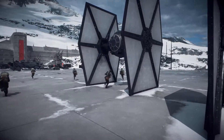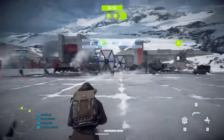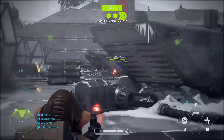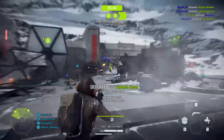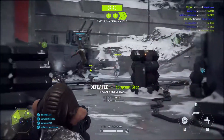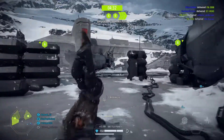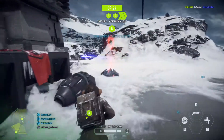Battlefront 2 has a new update - a pretty juicy one. As of Monday February 3rd, the community update for BB-8 and BB-9E has dropped. Those are the two new heroes. They added BB-8 from the sequels - the main droid, basically serving the same purpose as R2-D2. And for the First Order, they put in BB-9E - yeah, I don't remember him either.